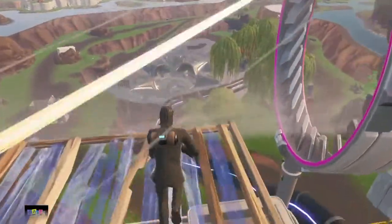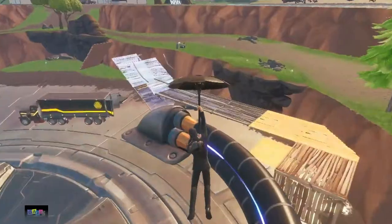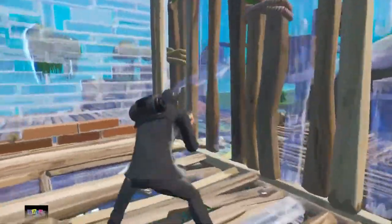Many players like the Slipstreams, but these can be very detrimental to late-game rotations. Imagine being in a build fight and a nearby Slipstream pulls you into the storm — yikes! On the good side, Epic just disabled them in the new patch after the fifth storm zone, so no more annoying Slipstreams late-game.